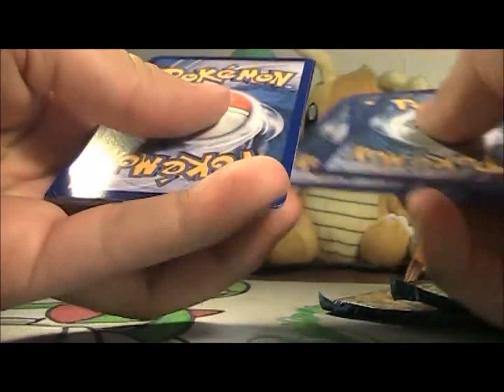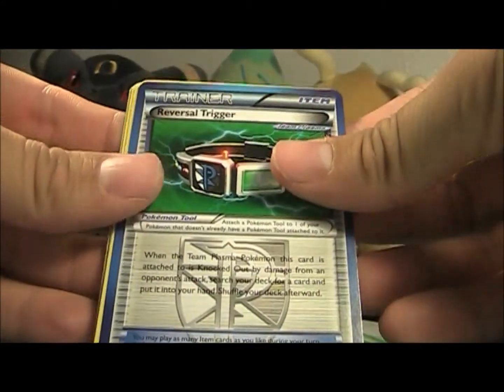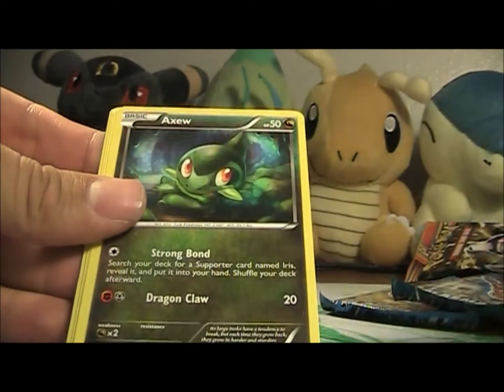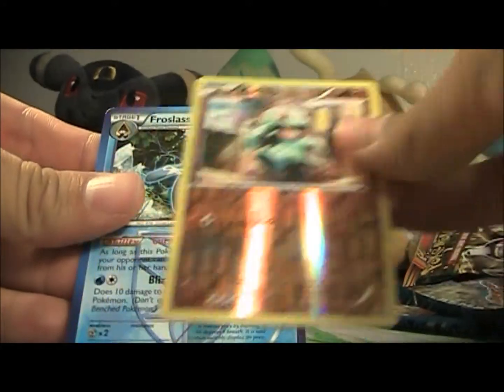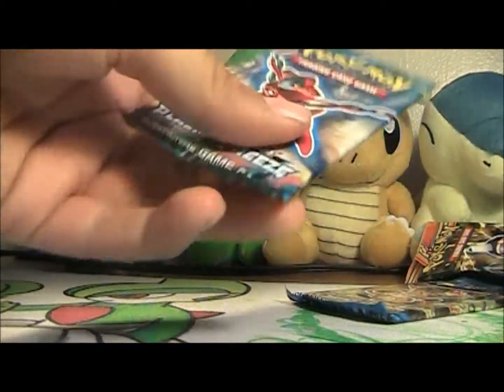From the second Plasma Blast pack we got a Reversal Trigger, Abomasnow, Caitlyn - awesome - Gulpin, Snorunt, Axew, Druddigon, Tynamo, Machop, and another Froslass Rare. Two Froslass Rares - pull ratios are not good so far. You guys are going to see six tins opened so you'll see if it's worth buying or not.